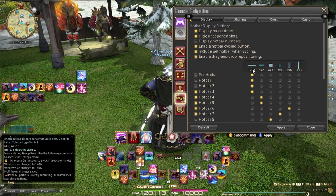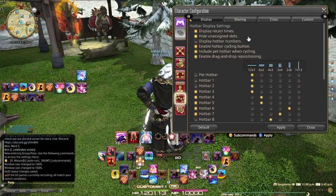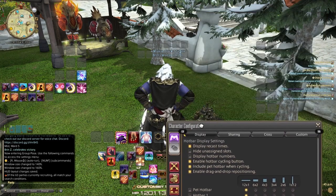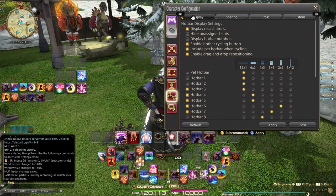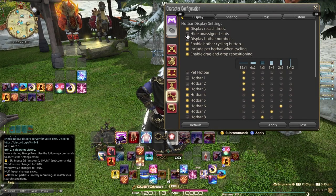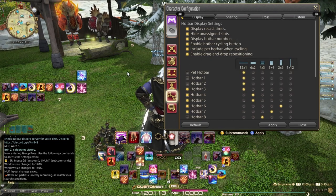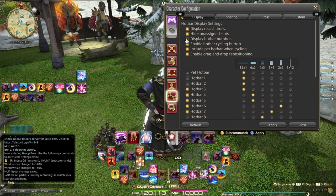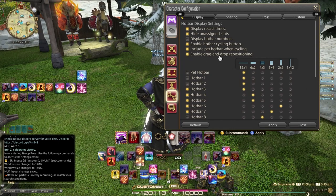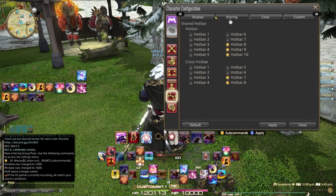I have hotbar 3 set as a 12-by-1 layout, and I have 'display recast timers' on and 'hide unassigned slots' turned on. If I turn that off, you can see all the different floating hotbars. I have 'display hotbar numbers' turned off, otherwise you would see hotbar numbers floating out in space. I have 'enable hotbar cycling' turned on, 'include pet hotbar when cycling,' and 'enable drag and drop repositioning' — those are a couple of settings you have access to.